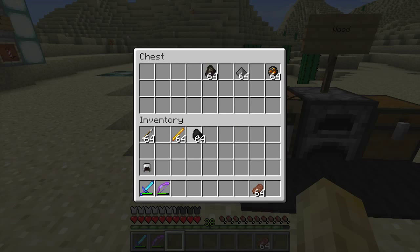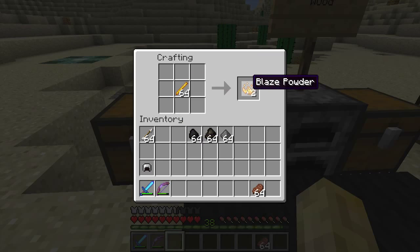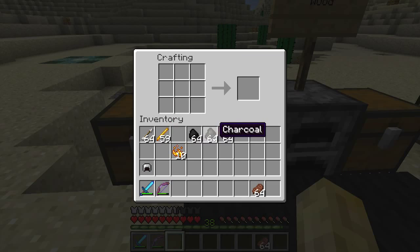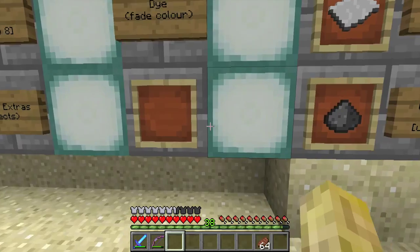Let's take these key ingredients and make a fire charge. You take your blaze rods and turn them into blaze powder — we've done that before. You can use either coal or charcoal, and gunpowder. So blaze powder, charcoal or coal, and gunpowder will give you three fire charges. And just to confirm, you can use charcoal.